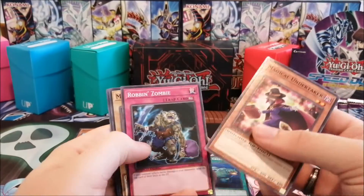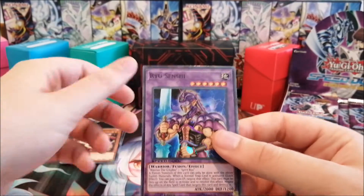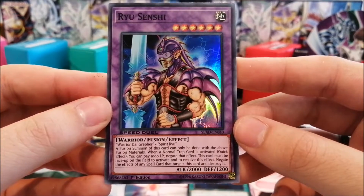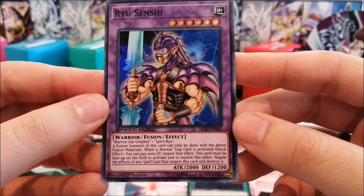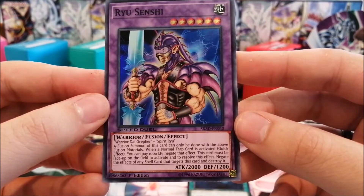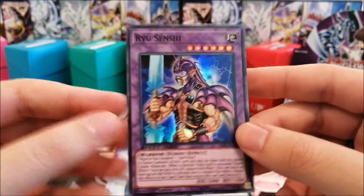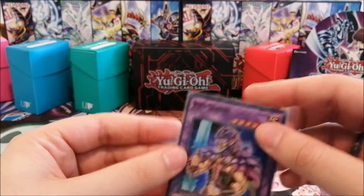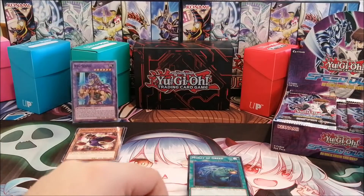Our first foil is a fusion monster — Ryu Senshi. We need Warrior Dai Grepher and Spirit Ryu as fusion materials, and it can only be done with those materials. When a normal trap card is activated, quick effect: you can pay a thousand life points to negate it. The effect of any spell card that targets this card is negated and the spell is destroyed. That is decent actually — very decent. It can't be targeted by spell cards, and you can pay life points to negate traps. Not one of the supers we were hoping for, but we'll take it.